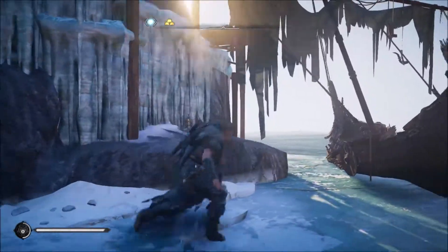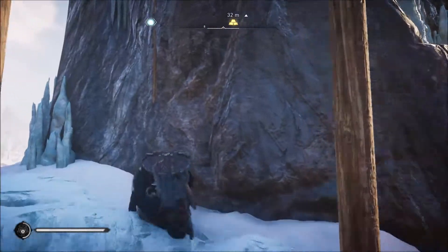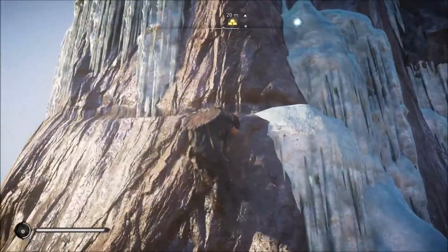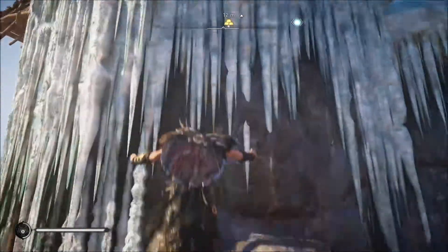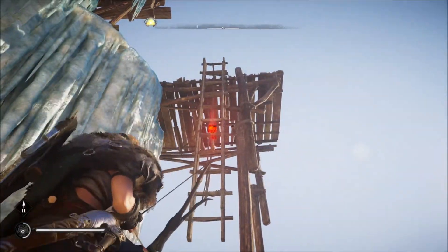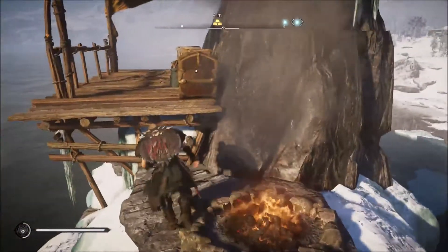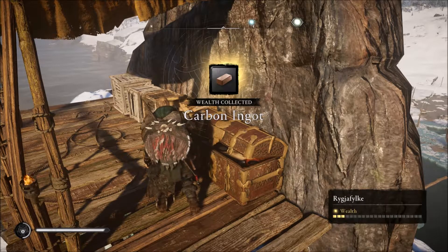There we go. I don't think there's any enemies here — it's not very well guarded. Climb up. I'm going to have to climb from here, I think. No guards. So it's just some loot here. Watch out for the fire. Loot the chest. It's got some wealth as well. Very good.